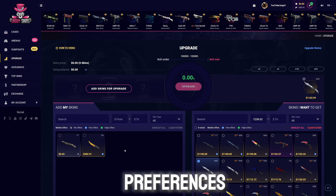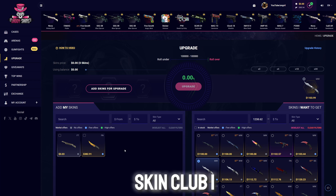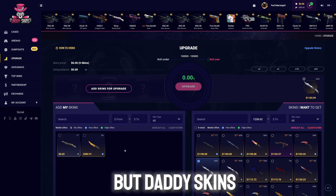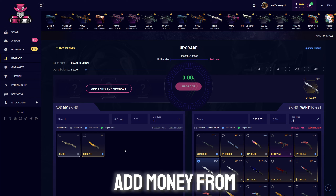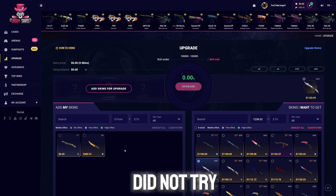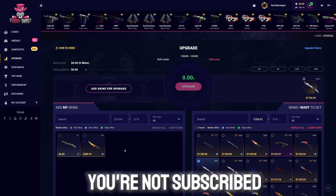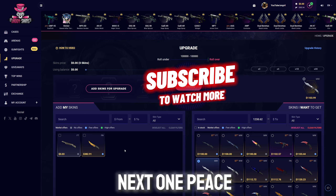I encourage you guys — Daddy Skins, great platform. I know you guys have your preferences: some like CSGO Big, Clash, CSGO Roll, Skin Club. I do Skin Club videos too. But Daddy Skins — withdraw crypto, add money from the balance in the upgrader, and gunfights is a banger. If you guys haven't tried them out, try them out. If you're not subscribed, drop your boy a sub. I'm your boy Aingeville — I'll catch you guys in the next one. Peace.